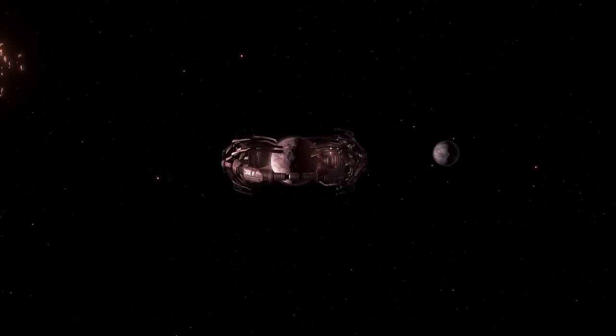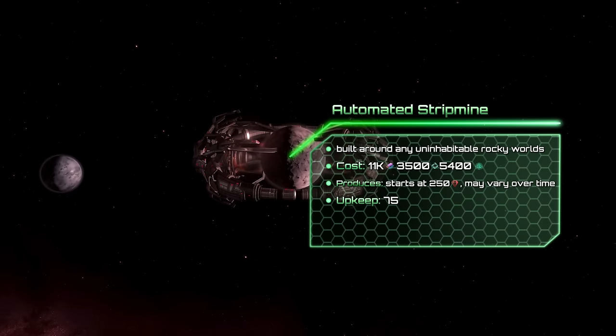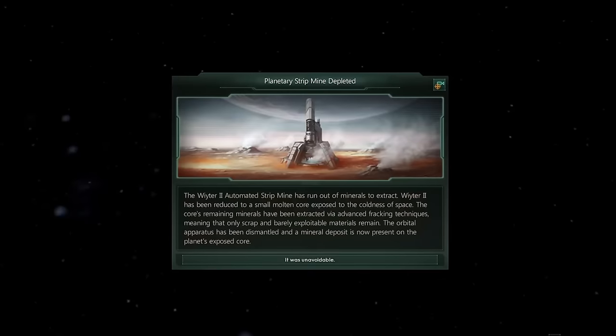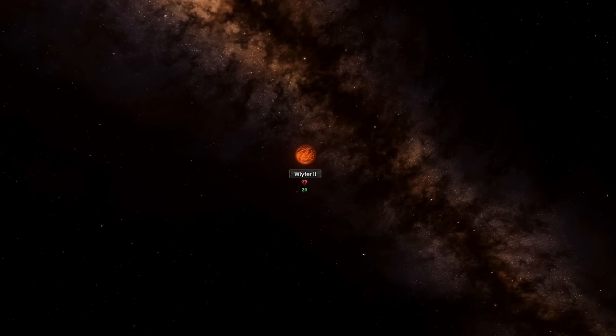Some resource producing megastructures are not infinite and they stop working once a celestial body is depleted. The Automated Strip Mine can be built on any rocky world; its mineral production varies starting at 250 minerals at the cost of 75 energy upkeep, and every two years it shrinks a planet's size by one. There's also a chance the strip mine finds additional resources, which temporarily change the megastructure's output. Once the planet's size reaches 2, the strip mine shuts down, and the planet turns into a depleted world with a mineral deposit.